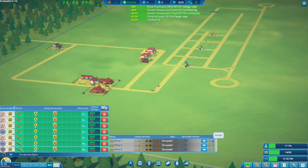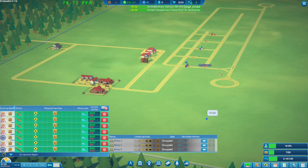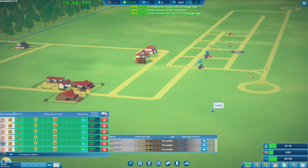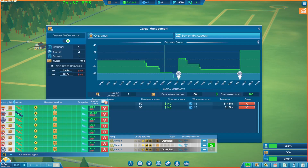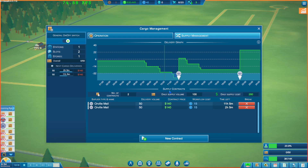I think we're doing a pretty decent job. Flights are arriving and departing. Scheduled flights are coming in, on-demand flights are being given slots. Oh - we're out of cargo again! Let me look at the cargo management - that's what we're after. Let's get the next one to come on in - we ran out really quickly.